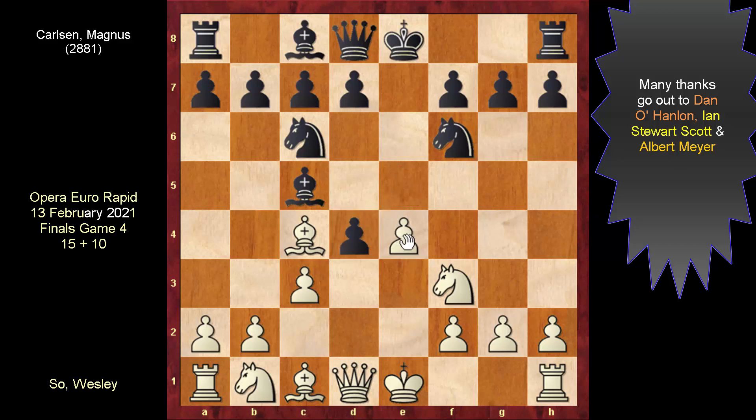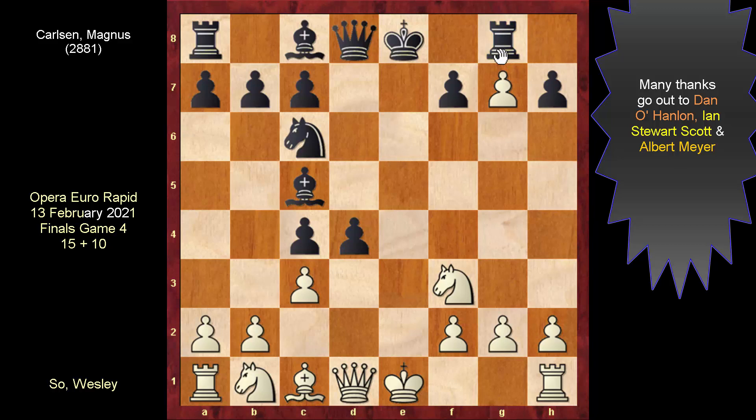When Magnus captured, Wesley launched this attack. There are different ways you can cover: one, you can enforce a pin; two, you can move away this knight; and three, you can do exactly what Magnus did — he counter-attacked this bishop. For those who play this line of the Italian, this is the most standard line of play. If you take, take, and take, there is rook g8, and one way to do it is to castle and the game would continue.